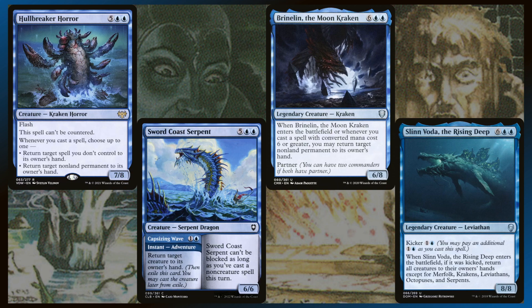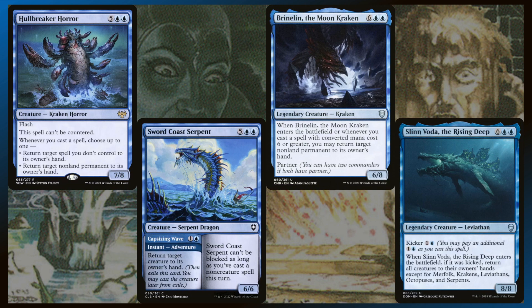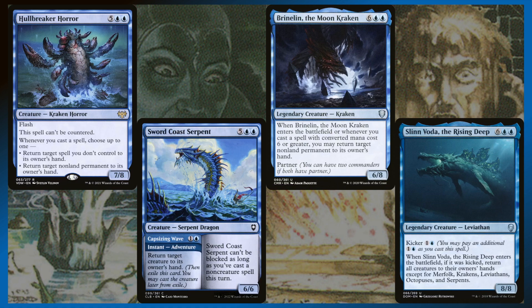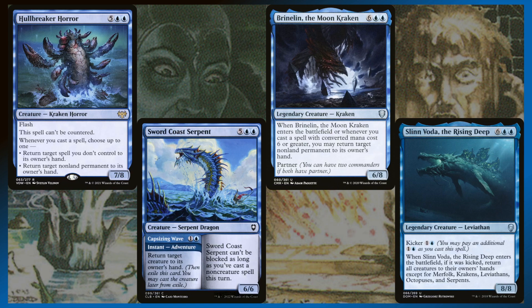Brenlin the Moon Kraken — whenever you cast a spell with mana value six or greater, return target non-land permanent to its owner's hand. More bouncing stuff back to people's hands; you get so much tempo swing when you do that. I have an Anesh deck which is Mono Blue Sphinxes, and that deck plays Boomerang, Eye of Nowhere, Snap — stuff like that. The amount of value you can get over the course of a game by bouncing stuff back to people's hands feels like real removal.